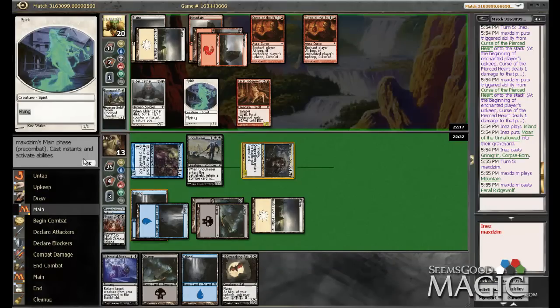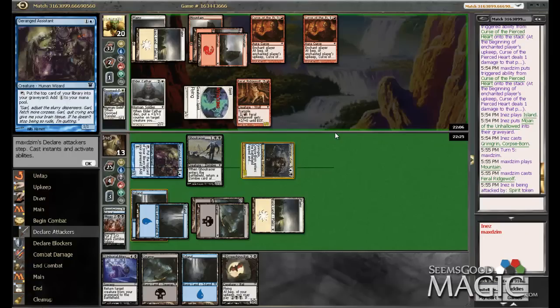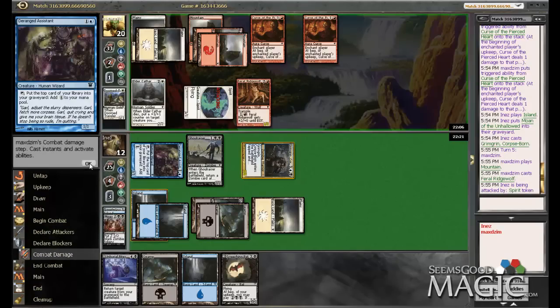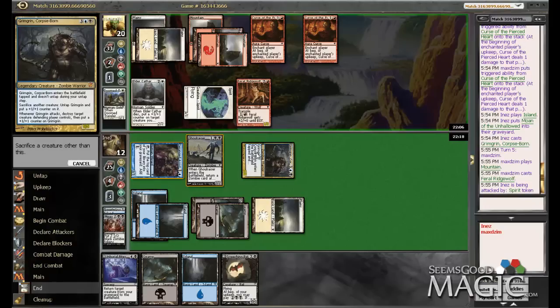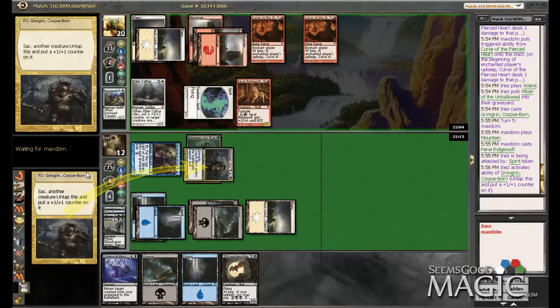I will certainly sack the Ghoul Razor if he attacks with both Cathar and spirit. Just spirit, okay — he's not going to be screwing around, I guess. We'll take it. Alright, so now we'll just go ahead and sack our Ghoul Razor, untap that, give that a counter.